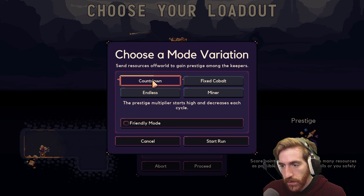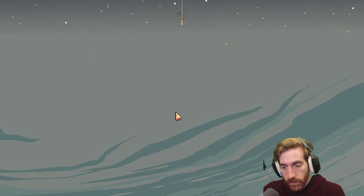Prestige multiplier starts higher and decreases each cycle. Okay, not quite sure what that is — I guess we'll find out.